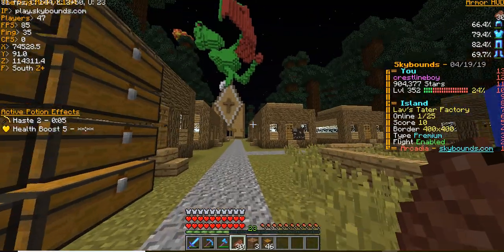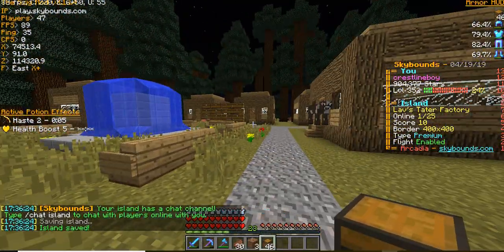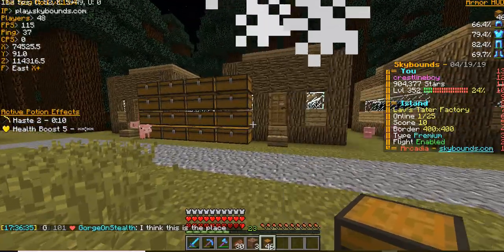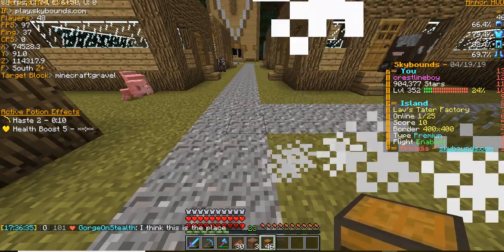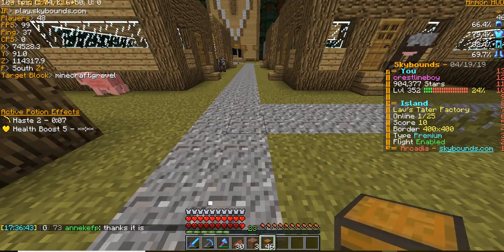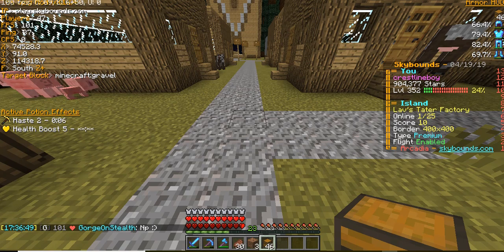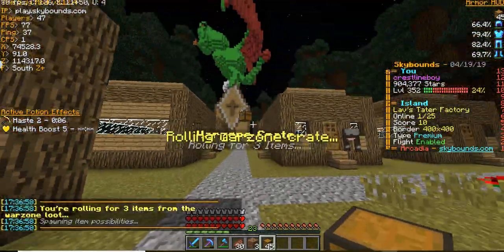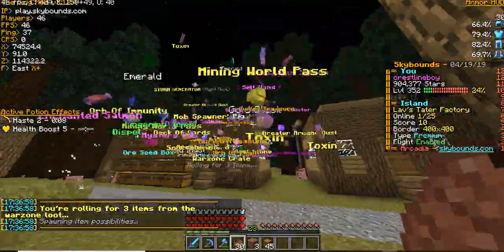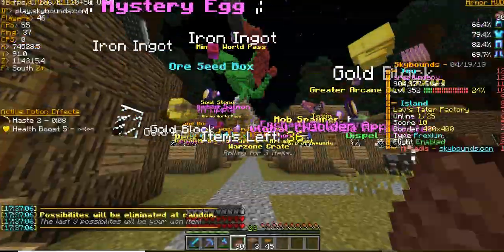Now we're going to be opening warzone crates. If any of you are OGs and remember how immortal shards used to be — it would spawn a bunch of bat-kind entities that would fly around, with a bunch of no-unlocks and unlocks, and they would slowly disappear until you're left with one. Now you know the new rolling thing for immortal shards. They replaced warzone crates — so if you saw my old videos, you would just roll them in a double chest and it would rotate. But now they made them like the old immortal shards.